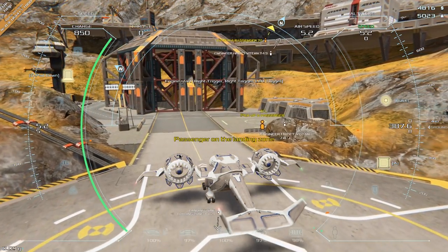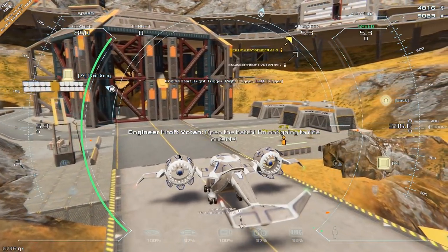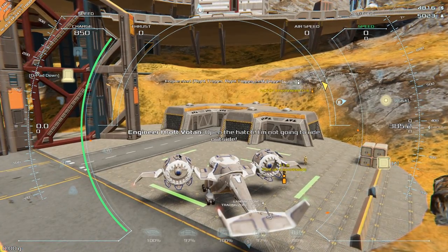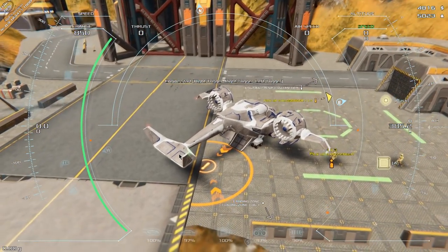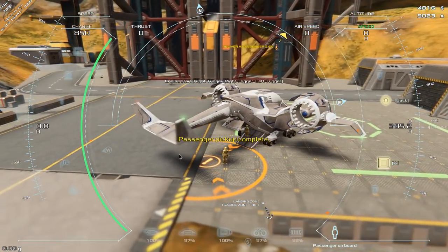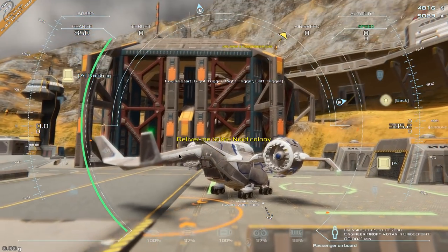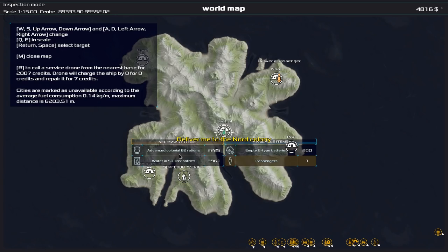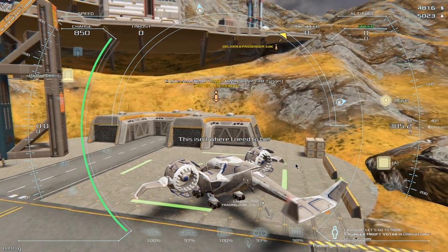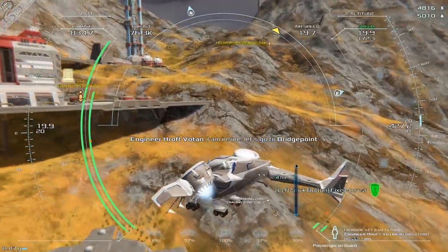We'll go and get this passenger. Now the passengers — and this is something I fed back — you don't know where the passenger's going before you pick them up. They don't tell you where they want to go or how much they're going to pay. So you can't factor passenger runs in with cargo runs, because passengers can fit inside as well. You press down on the D-pad, your hatch opens, the passenger runs over and gets inside, and then they tell you where they want to go. And they get very naggy about it too. 'Deliver me to Nord colony' — not even a please, just 'deliver me.'